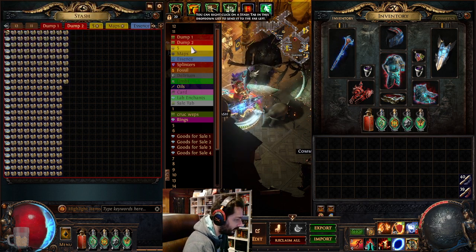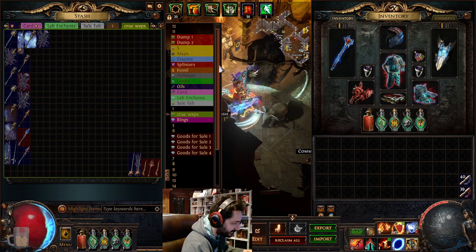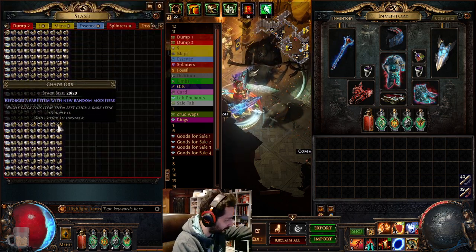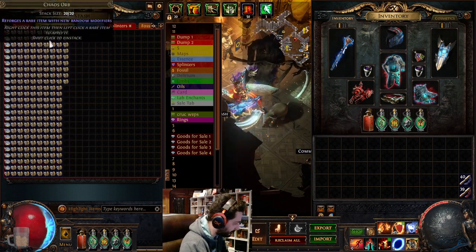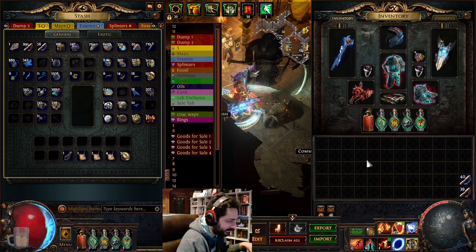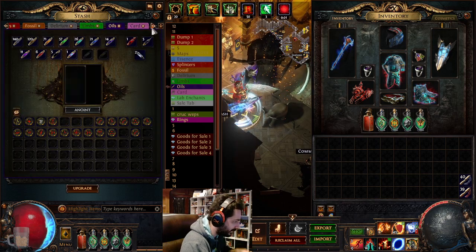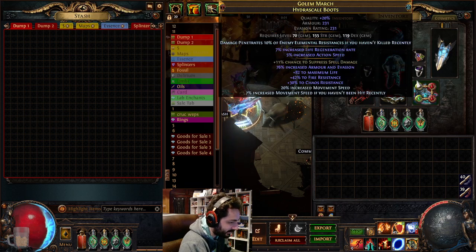That 25 divines doesn't include random items picked up for crucible trees, geodes, maps already put away, splinter fragments, or actual raw currency found - that tab is strictly from trading up currency or selling items worth a sellable amount. It also doesn't include assets from tabs like splinters, scarabs, fossils, delirium orbs, limbs (which are worth a lot), oils, or cards. There's a lot of money to be made and you can do this every day on a build that farms quickly.